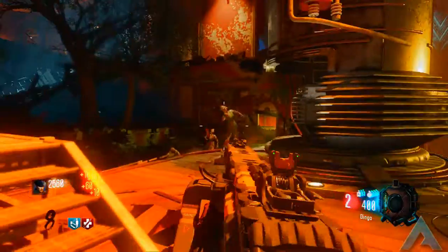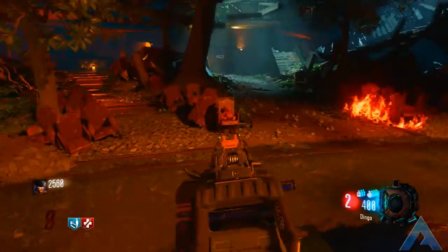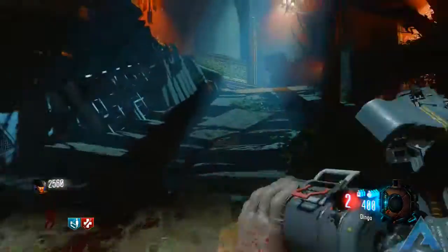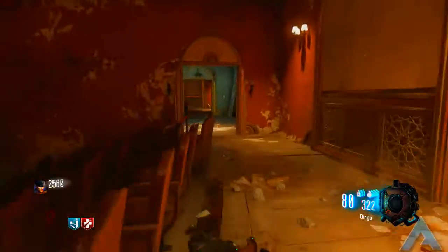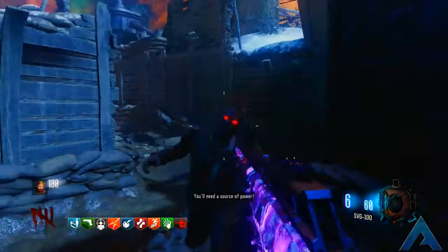For the third and final teddy bear, it is located in the Kino der Toten area, and honestly this one is not that hard to find. Once you get here you're simply going to go to the front of the stage where the seats are, and there will be a teddy bear on a lonesome chair. Hold Square or X on that to activate the Rift Easter Egg song. Now that guys is all for this video.